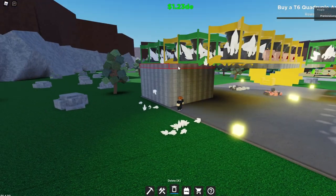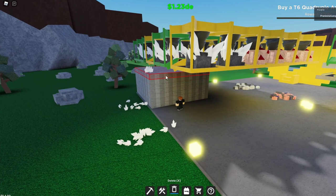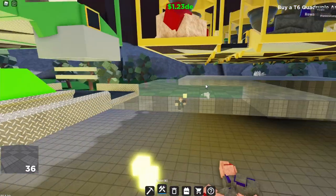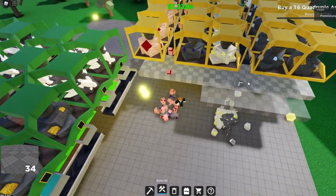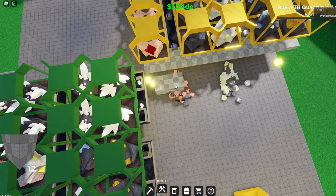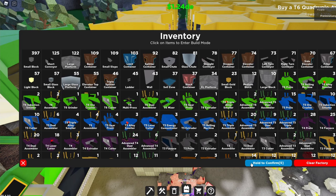Now you can delete this and go down three, then just build the 4x4 platform again, just like this. What I like to do is make a little staircase so I can get up easier. I'm going to sell all the drops really quickly.